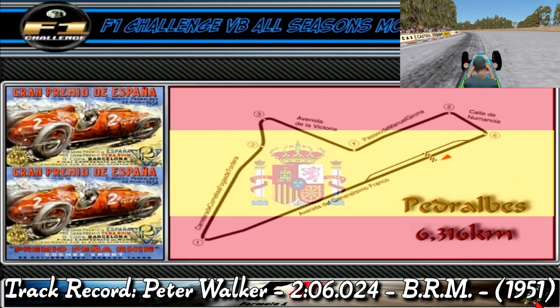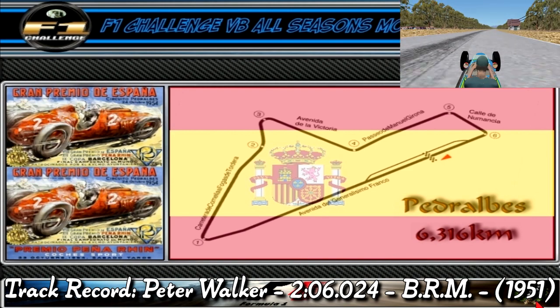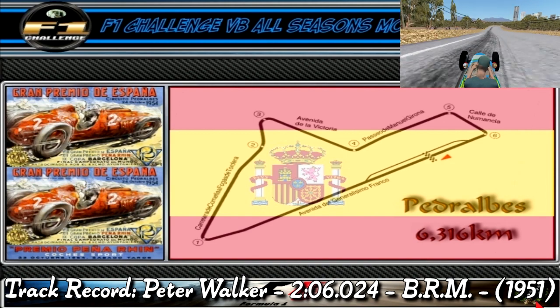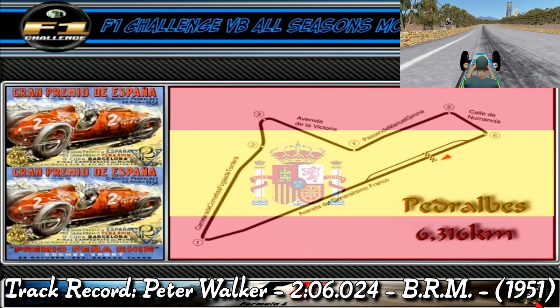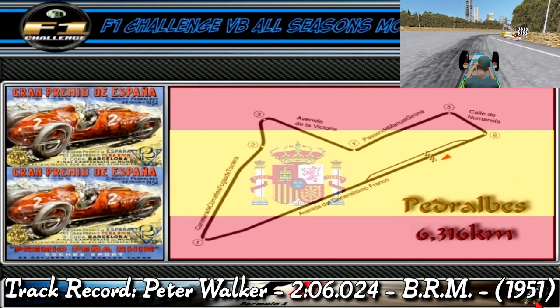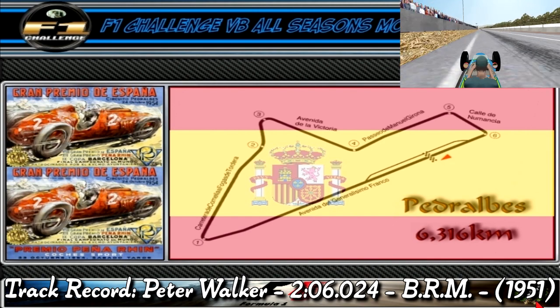Next we have turn 4, a medium speed left hander. Don't go too wide or you risk crashing into the hay bales. This is followed by turn 5, a medium speed right hander. Don't get too close to the wall as it is very bumpy and could throw you off. Finally we have turn 6, a slow speed right hander that brings us onto the main straight, and that is a lap around the Pedralbes circuit.